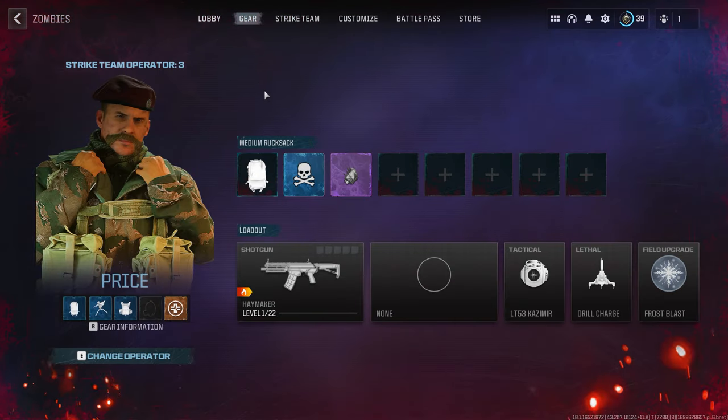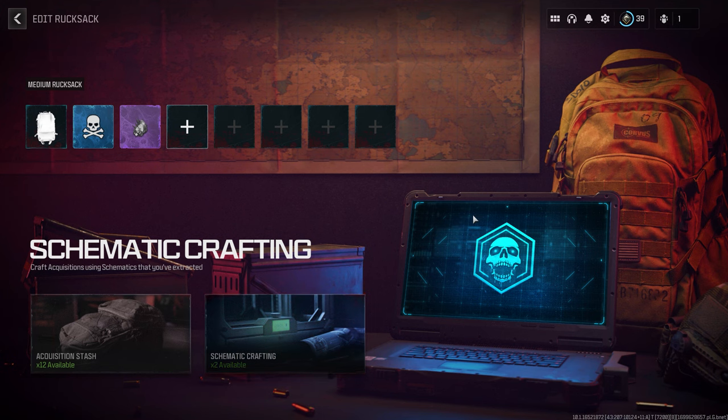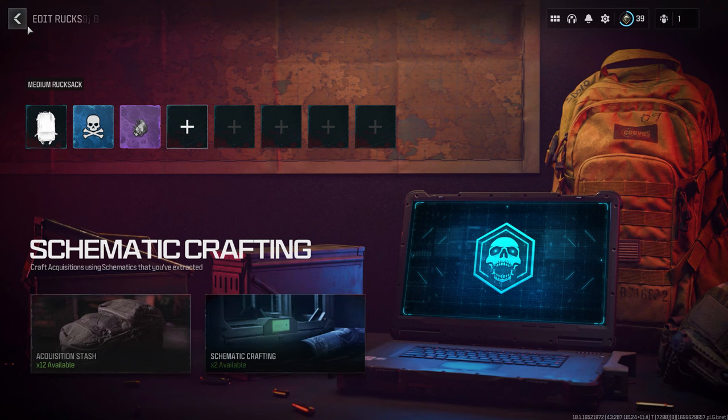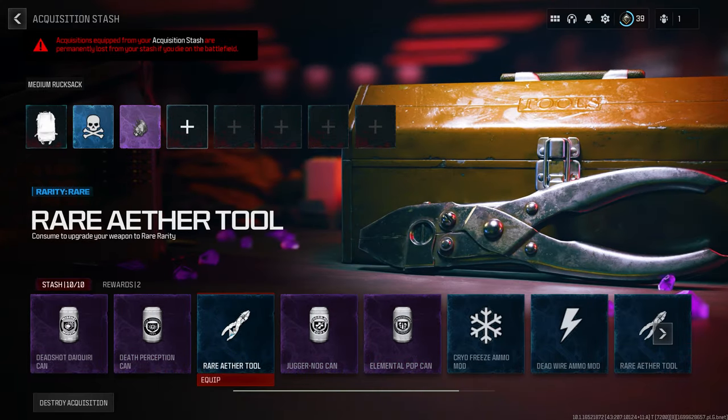It's becoming more and more apparent to me that schematics are going to be THE meta when it comes to gearing up quickly in Modern Warfare 3 Zombies. With it being so early in Modern Warfare 3 Zombies' life cycle, you may not have all the schematics that you want, but you may have some that are useful. So how do you get the most out of these schematics? Is there a way we could possibly exploit their power potential? Well, I have one small trick that makes schematics even stronger.